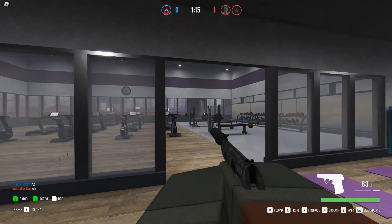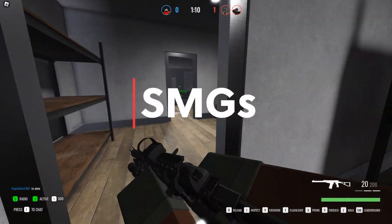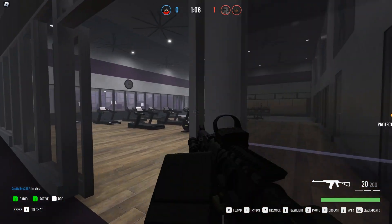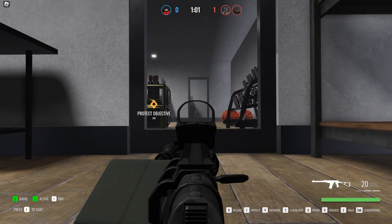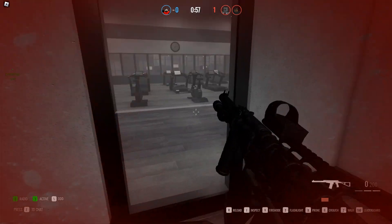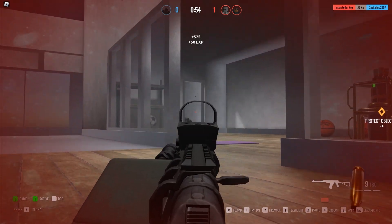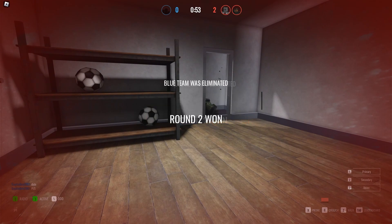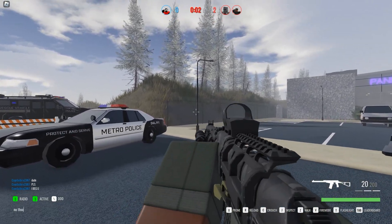Now we'll be moving on to machine guns, more commonly known as SMGs. SMGs have very high fire rates but have low damage. These weapons usually have pretty high recoil, so I recommend using these at close range and point blank. SMGs aren't that good in long ranged combat, but they are still able to do some damage. Some SMGs that I recommend are the MP7, the MP5, and the P90.